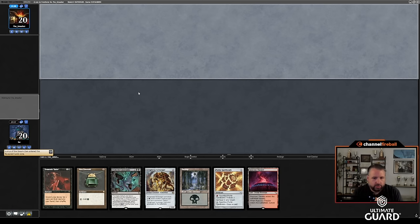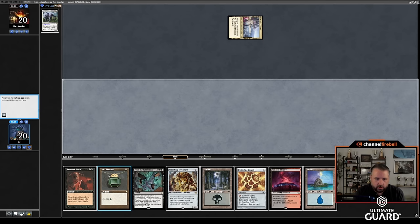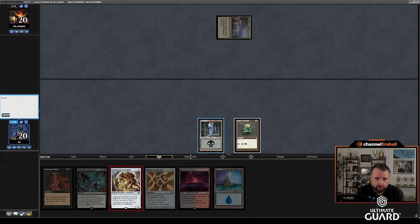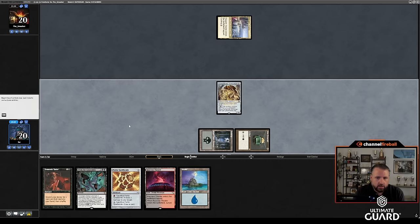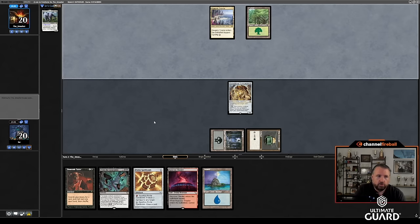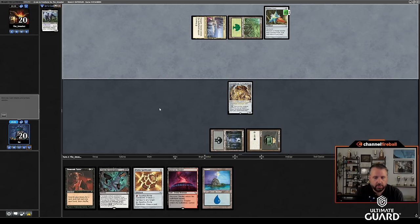Time for round one against the Smasher. This is a nice little hand — definitely going to keep. Turn one I can Demonic Tutor, but I'll probably just play Scrapheap Scrounger to get the beats going. Swamp, Mox — that's not what I wanted to play. Scrapheap Scrounger, and then turn two... Pentad Prism for two. Okay, I can't do anything about that.